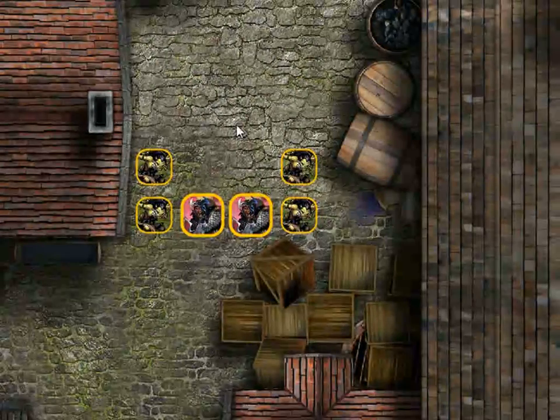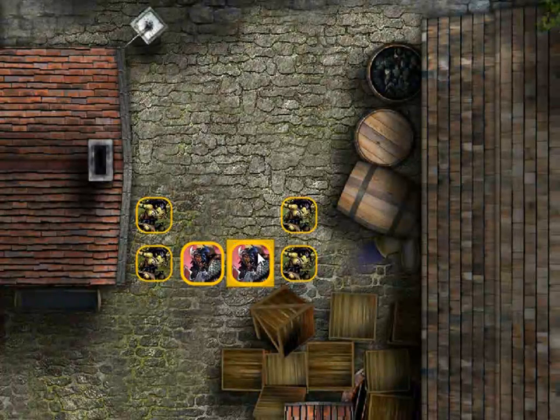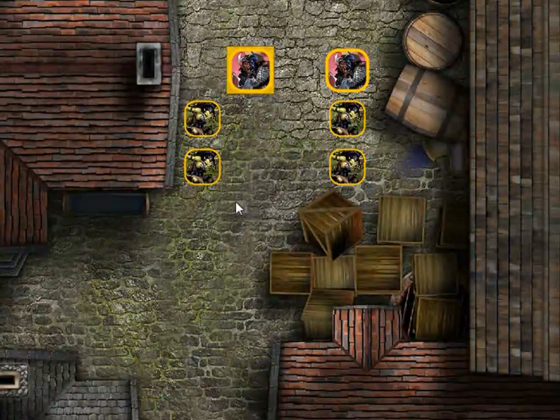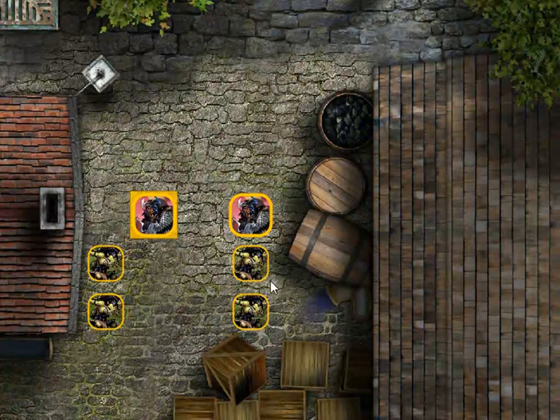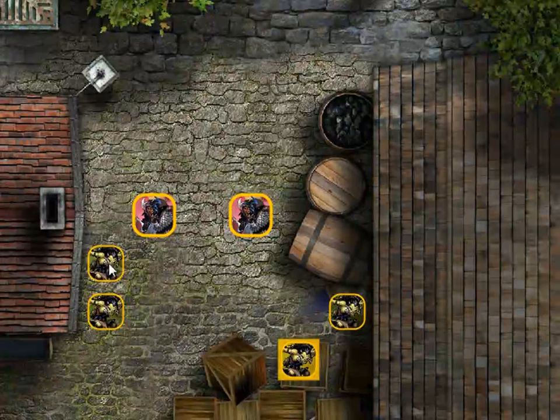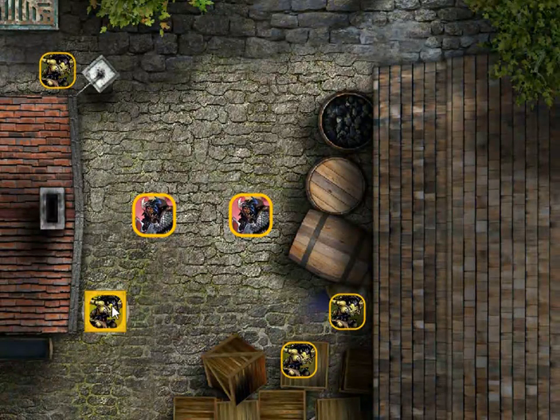Now I'd like to take my two hobgoblins and move them into the center of the alleyway so that they're visible to my players. And then I'd like to place the goblins in hiding somewhere, placing them out of sight in places that might allow them some cover.